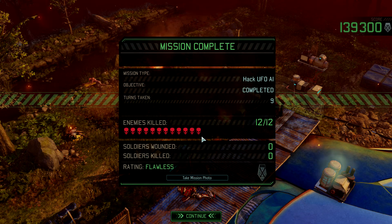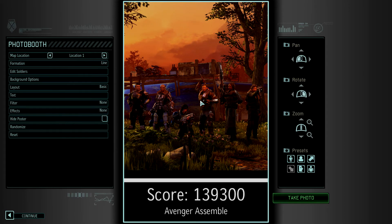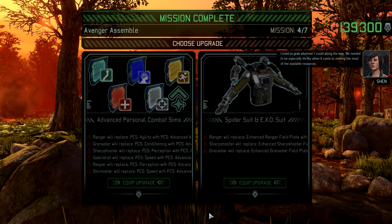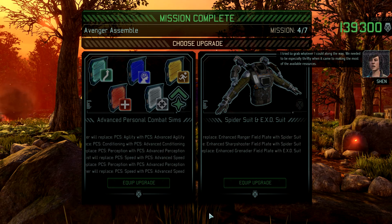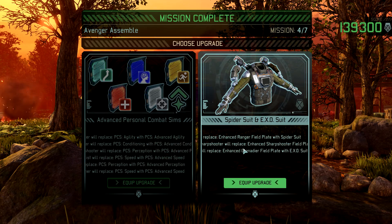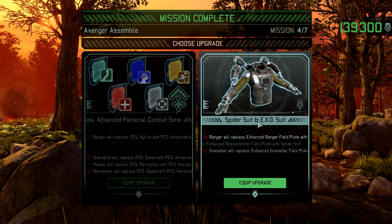And this, despite the fact that I exposed Silence in this pool that went a little bit wrong. I tried to grab whatever I could along the way. We needed to be especially thrifty when it came to making the most of the available resources. I could just upgrade the PCS's, or I can go for spider suit. Oh yes – an exosuit. Definitely I will go for the suit.